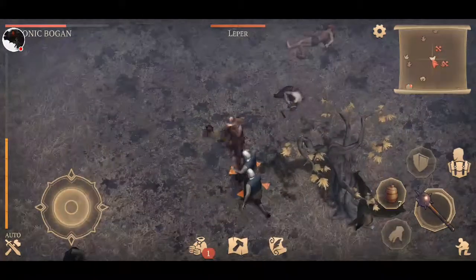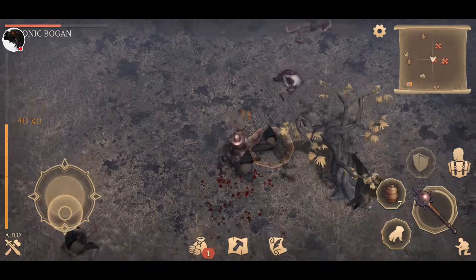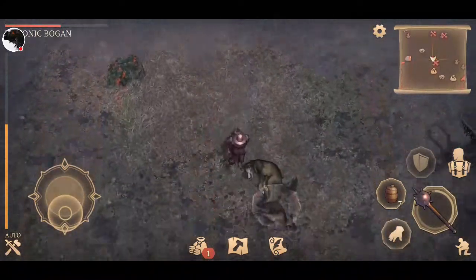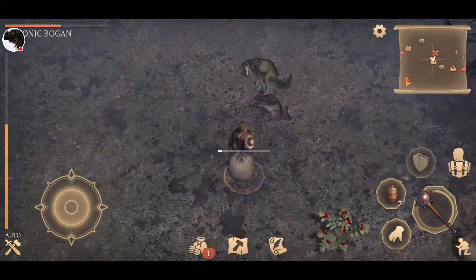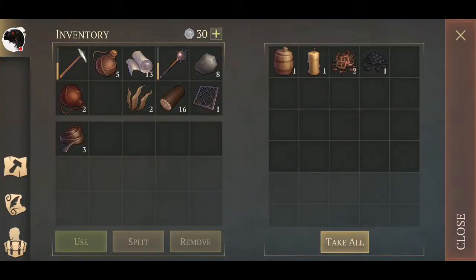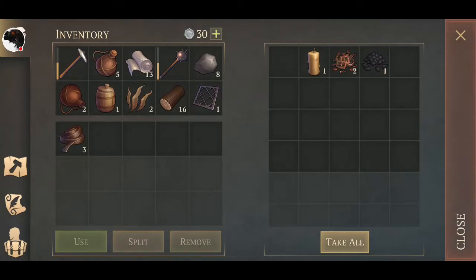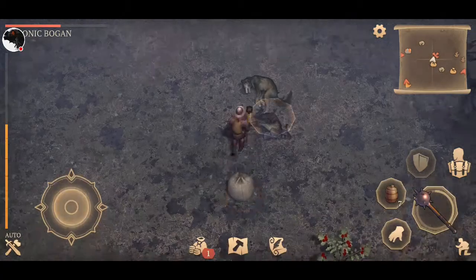Oh no — I didn't even realize my sword broke! So we go in here, equip that, let's go. As you can see it swings a bit slower than the sword did. Oh, not the axe — sorry, the sword.